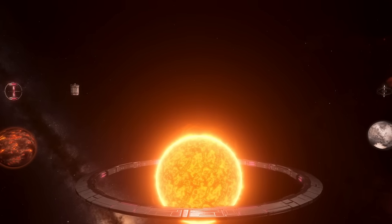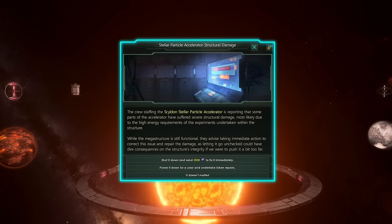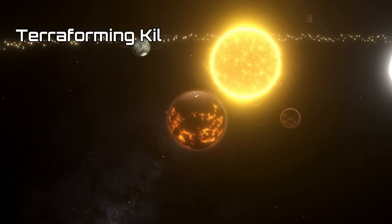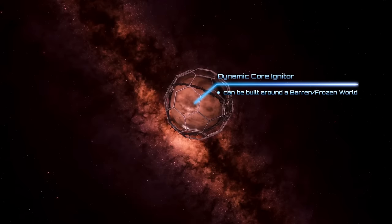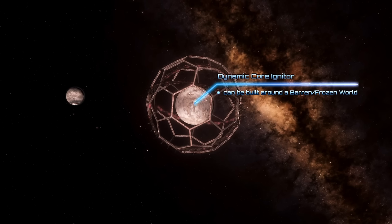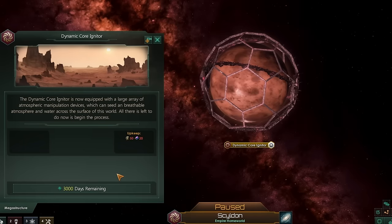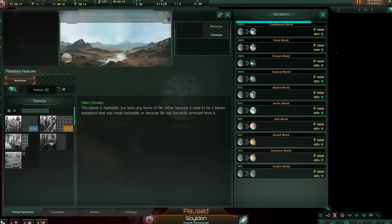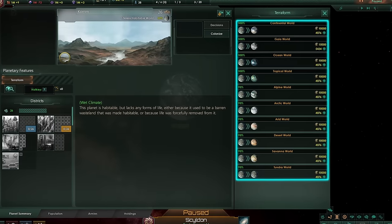If the Accelerator fails, an event will allow you to fix it or ignore it and possibly damage the Kilo Structure. Next we have Terraforming Kilo Structures. The Dynamic Core Igniter can be built around a barren or frozen planet. Upon completion you may begin terraforming, and as a result the planet will turn into a lifeless habitable world, which can be transformed into a regular habitable planet.